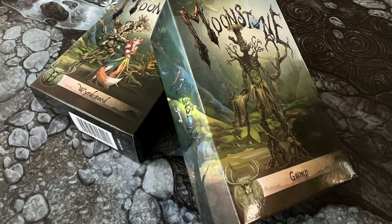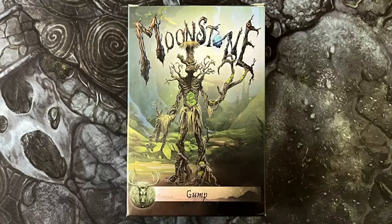To start, we're going to look at the gigantic tree person Gump, who probably sat alone in a boggy marsh before being disturbed and motivated into battle. This box retails for £21 and comprises a single large monster cast in resin on a 40mm base.